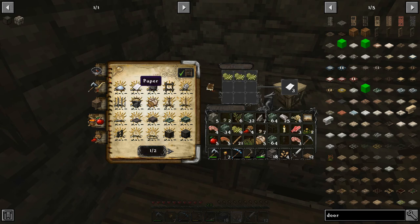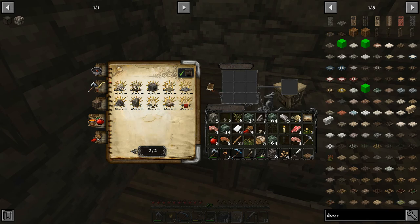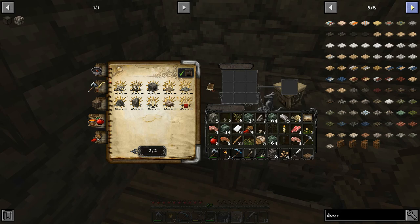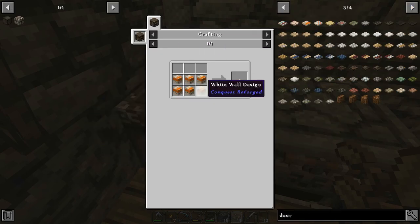I can make paper, and now I've got some more paper. I can make bread, I can make a mine cart. It kind of tells you and shows you what you can make. Then over here is the 'All' section — everything. You can go through all the stuff you can make and find out what you need to make, like a white wall design trap door, and it tells you what you need. It's not quite like creative mode, but it's useful.